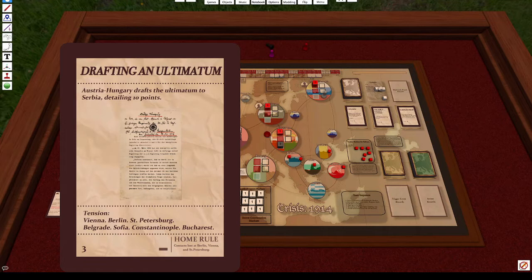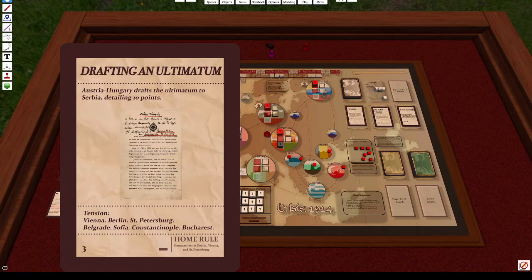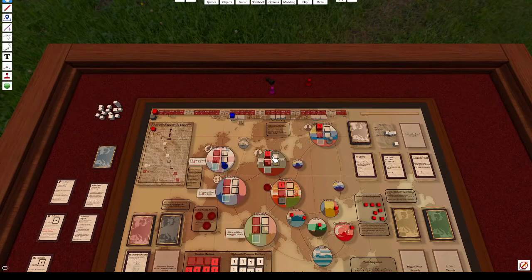The secondary effect on this card is Home Rule — contacts lost at Berlin, Vienna, and St. Petersburg. If we had any contacts placed there, they would all be removed and sent to the bank. Fortunately we do not, so this secondary effect has no impact for us.